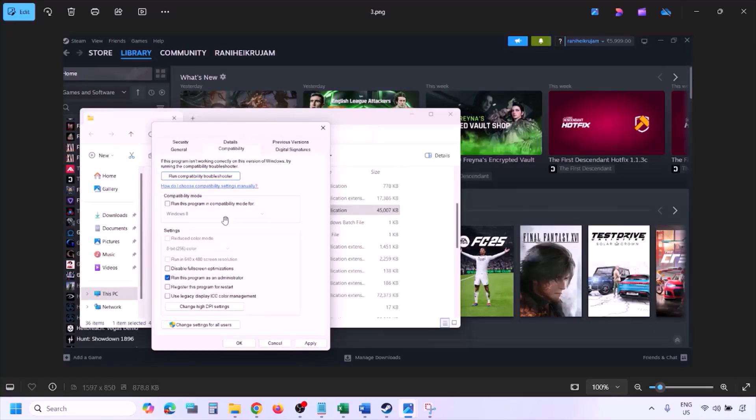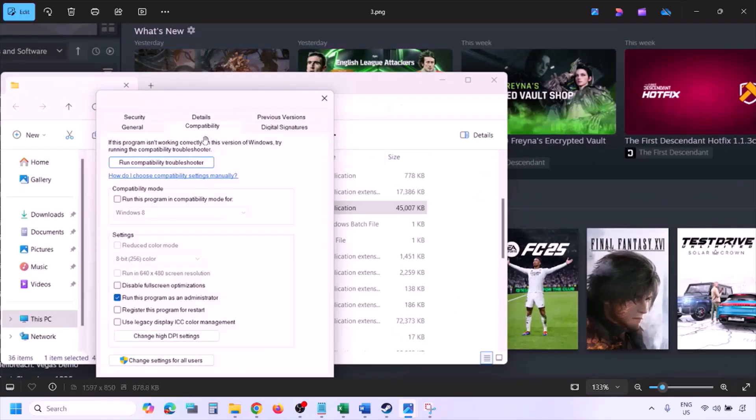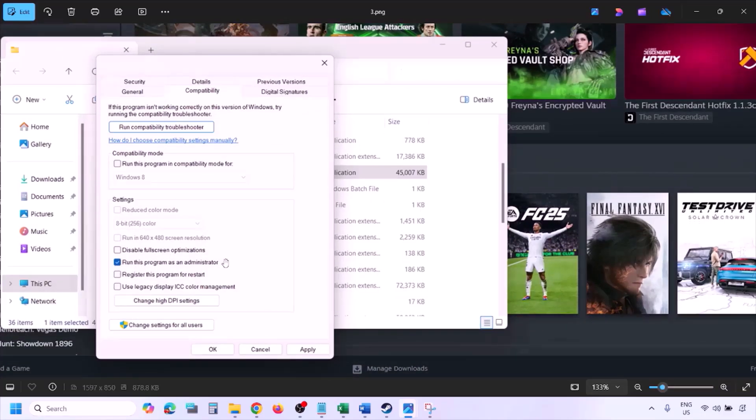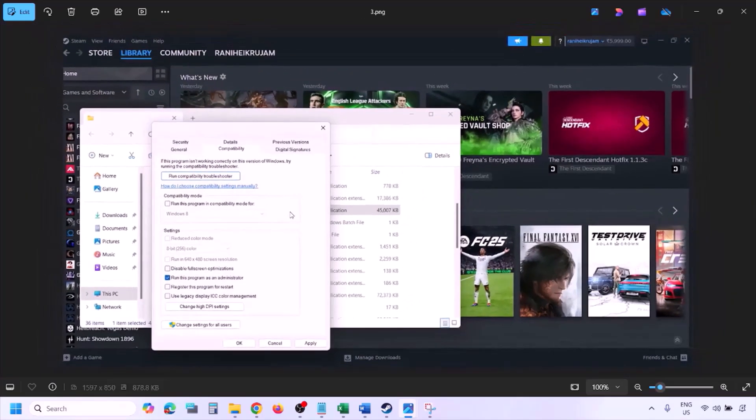In the Properties window, go to the Compatibility tab and put a check on the box which says 'Run this program as an administrator.' Hit Apply and then click OK. Launch the game from the game installation folder instead of from Steam, and then check.